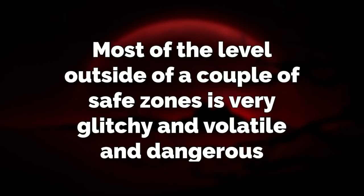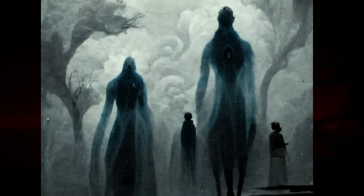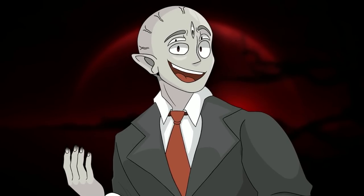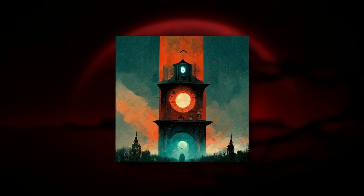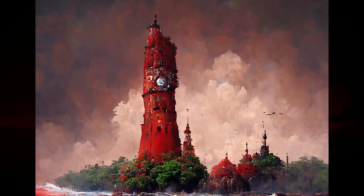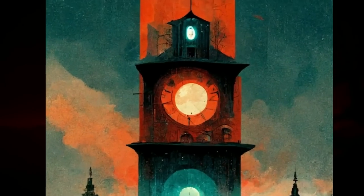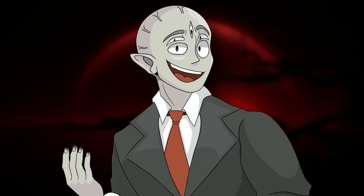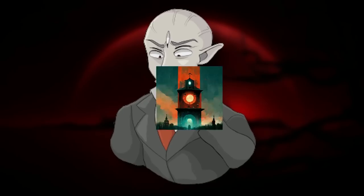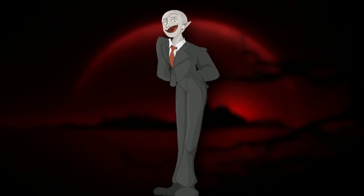Most of the level, outside of a couple of safe zones, is very glitchy and volatile and dangerous, because they can warp constantly. And the only consistent thing throughout all these weird dimensional sub-areas is an old-looking massive clock tower that you'd see from real life. This clock tower will actually take the shape and design of whatever environment it's in — so if it's in a desert, it'll look like a desert clock, and so on and so forth. On this clock, there is a huge circular apparatus type thing that has around 30 notches in a circle on it. Some people think that this circular apparatus with 30 notches controls the level, and that each notch is a different setting or a different dimension that you can get sent to.